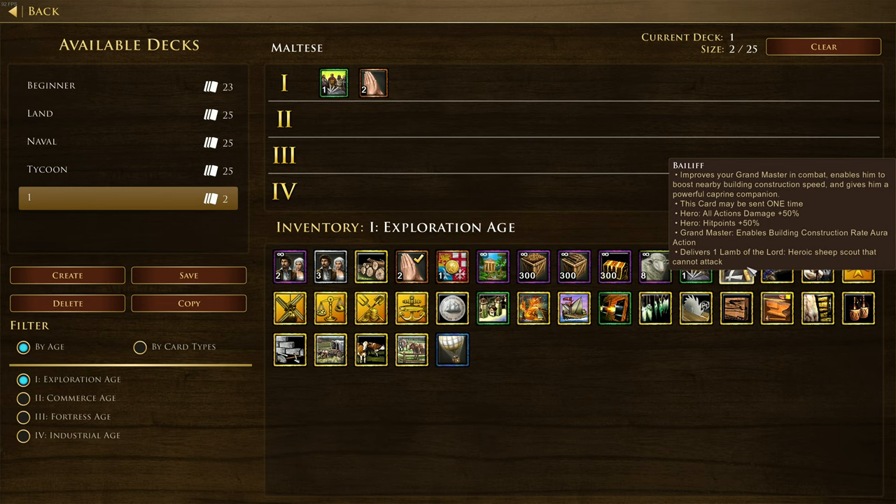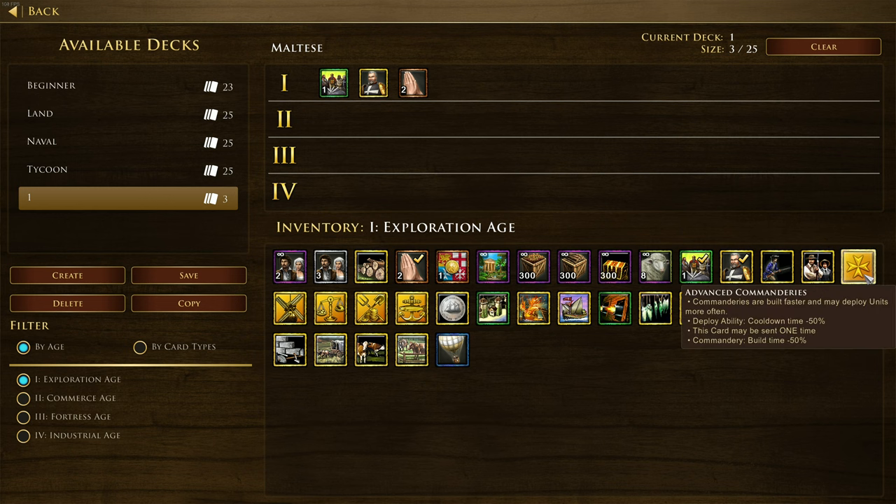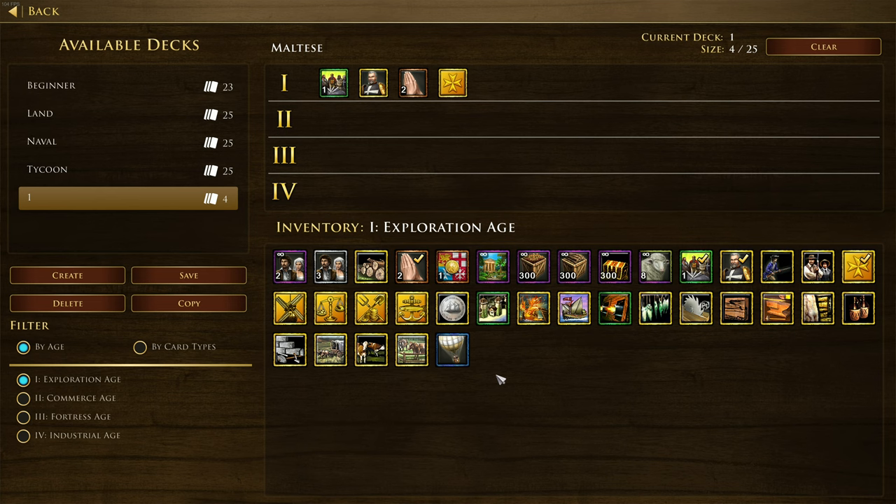We've got the Bailiff card, which improves the grand master in combat, enables him to boost nearby building construction speed, and gives him a Cape Ryan companion - a heroic sheep scout that cannot attack, delivering one Lamb of the Lord. We also have Pioneers and Advanced Commandaries - commandaries are built faster and may deploy units more often, which sounds a bit like a dojo deploying units more often.